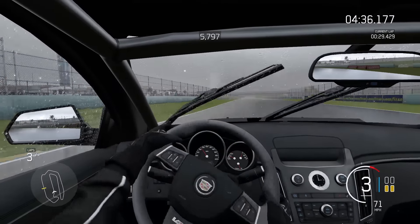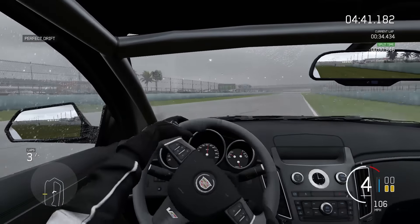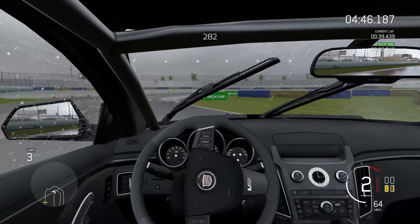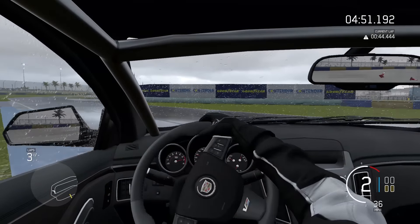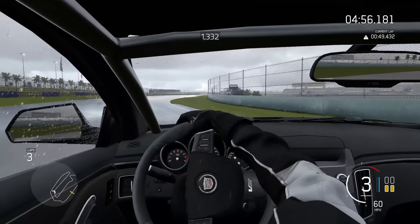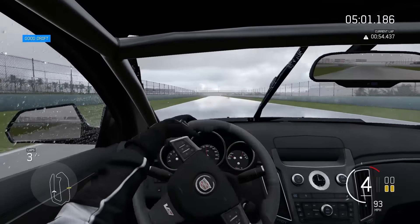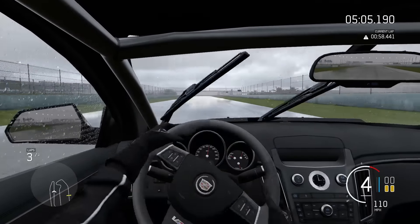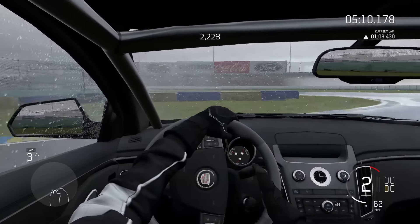2012 Hennessey Venom GT, 2014 Holden HSV GTS, 1977 Holden Torana A9X, 1992 Honda NSX-R, 2009 S2000 CR, 2006 Hummer H1 Alpha, 2013 Hyundai Genesis Coupe 3.8 Track, 2014 Infiniti Q50 En Rouge, 1961 Jaguar E-Type S1, 1956 Jaguar D-Type, 2016 Jaguar F-Type Project 7, 2012 Jeep Wrangler Rubicon, 1945 Jeep Willys MB, 1991 Jeep Grand Wagoneer, 2015 Koenigsegg One:1, and 2013 KTM X-Bow R.